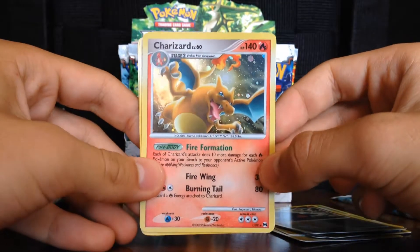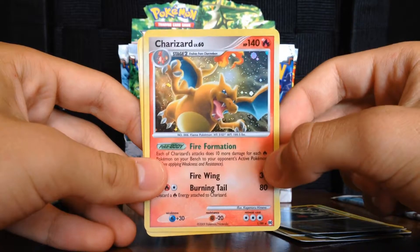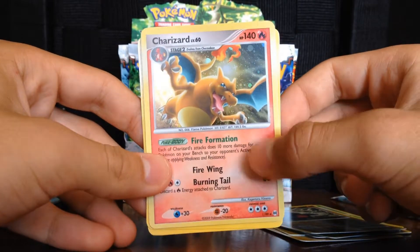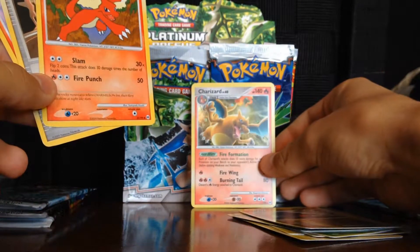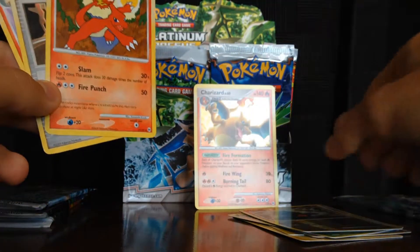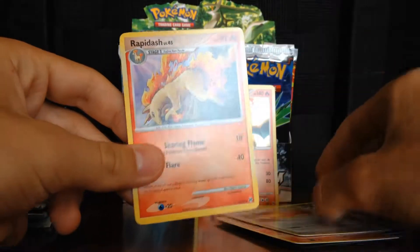Oh my god, that was one of the cards I really wanted! Such a nice pull, I'm so happy right now. Charizard Holo - oh my god! I'm gonna set that there. And Charmeleon, pretty nice. Old Amber and a Rapidash.